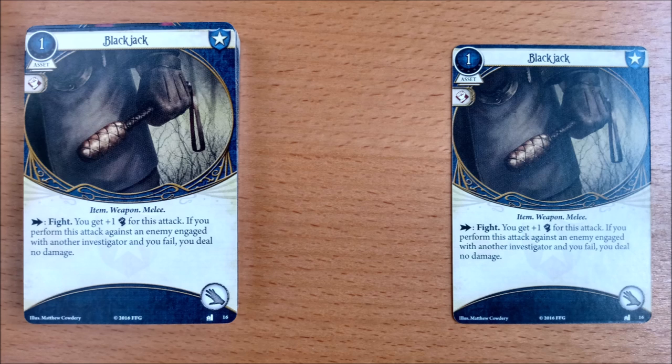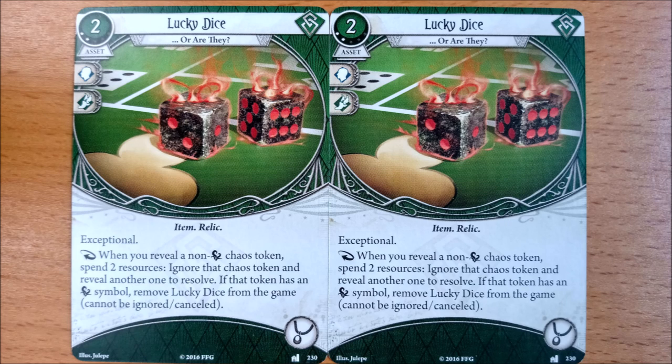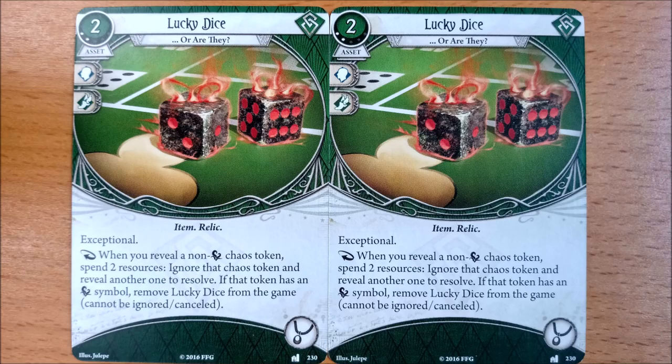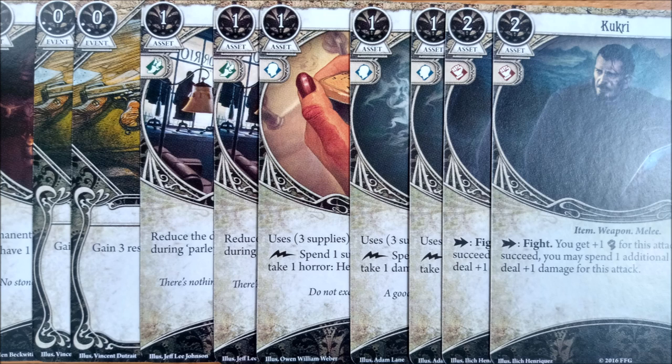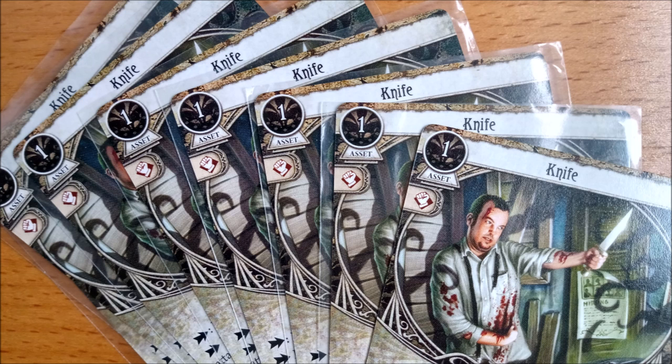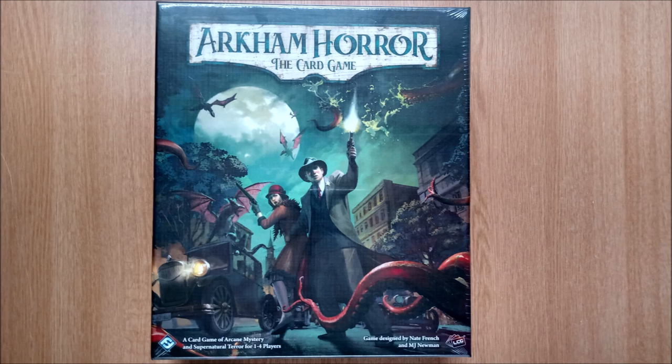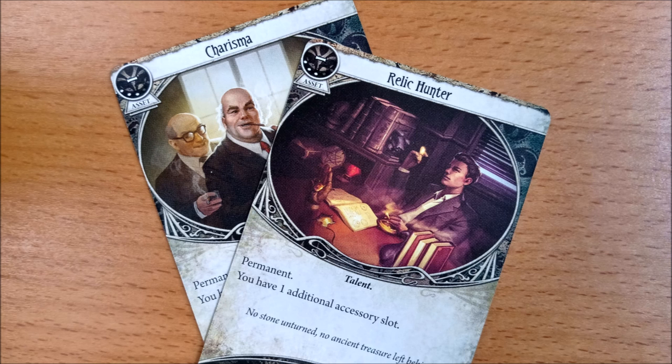Every card comes with two copies, including the exceptional cards, which you are only allowed one of per deck. This is something they stop doing in later cycles. After the five classes come the neutral cards. Unlike the core set, you only get two of each, so you won't end up with more cookies than you can legally have in play. If you purchase the revised core box, you will see some familiar cards, which is great because no one could object to more copies of Charisma.